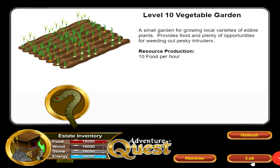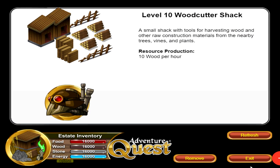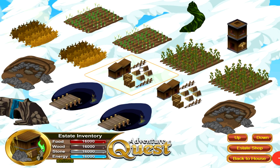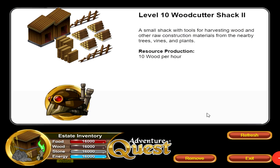There are resource production buildings — you have four different resources you can produce: food, wood, stone, and energy. There are general buildings like the Woodcutter Shack, the Fishing Pond, and the Vegetable Garden. All these resource production buildings are available to owners of every single estate. There are also specialized resource production buildings only available to certain estate models. For example, with the Sky Castle Mansion Estate, I get a special Sky Castle Wheat Field that produces not only food but energy as well. If you have a Darkovia Mansion or Celestia Haven estate, your special resource production building will be different.